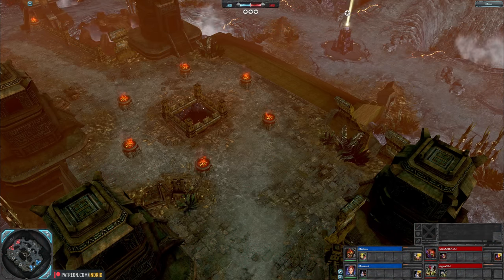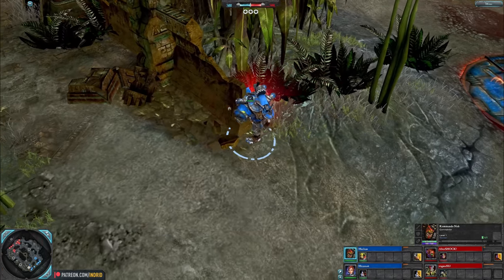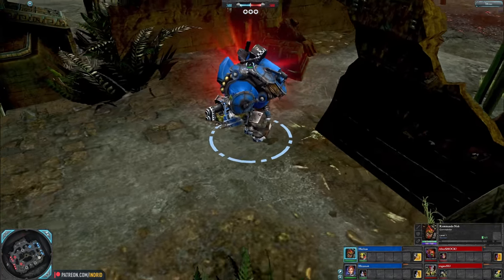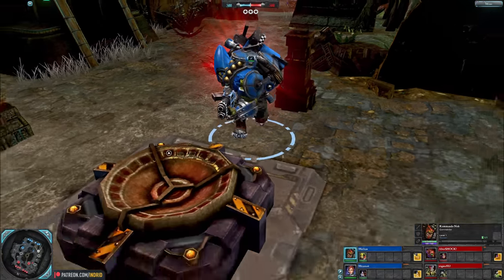Hey people, Indra here. 2v2, Hydrus Chasm, blue team. McLean is a Commando Knob, an infiltrating hero that shoots you, stabs you and blows you up. Orky style begins with a twin-link shooter and knows how to use it — Death Skull's elite scheme.